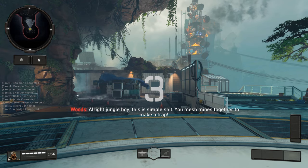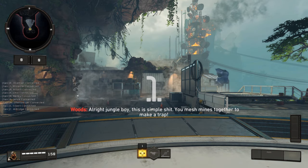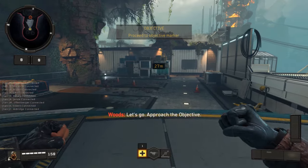Alright, Jungle Boy, this is simple shit. You mesh minds together to make a trap. Let's go — approach the objective.